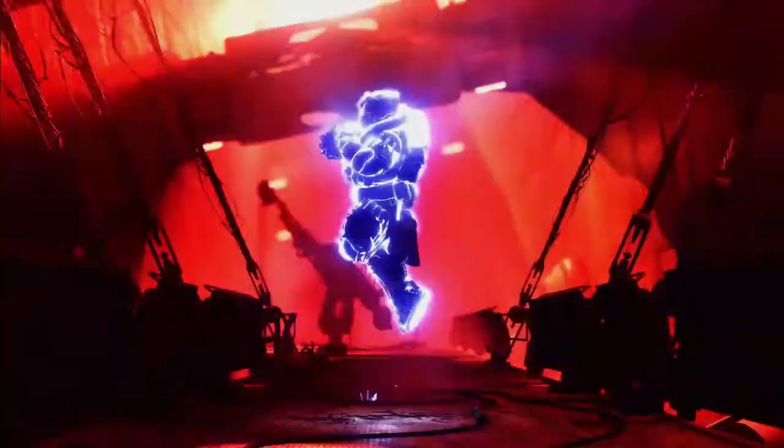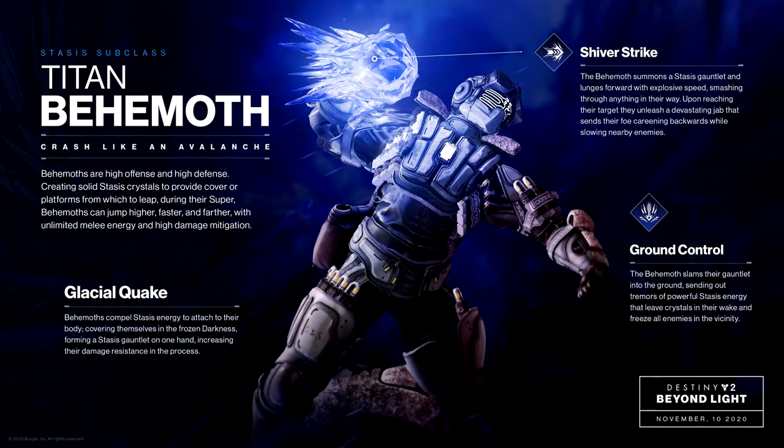Shiver Strike: the Behemoth summons a stasis gauntlet and lunges forward with explosive speed, smashing through anything in their way. Upon reaching their target, they unleash a devastating jab that sends their foes careening backwards while slowing nearby enemies.